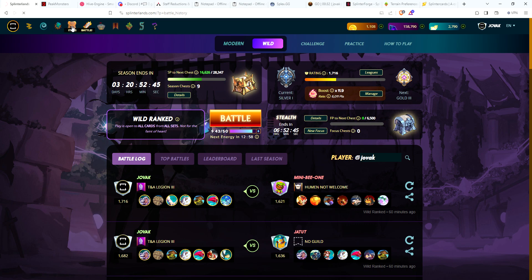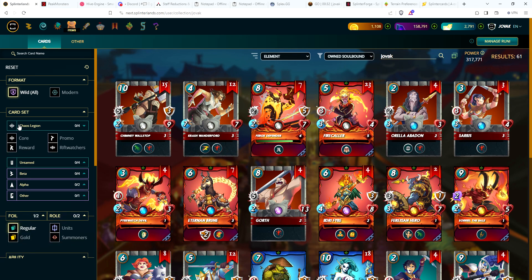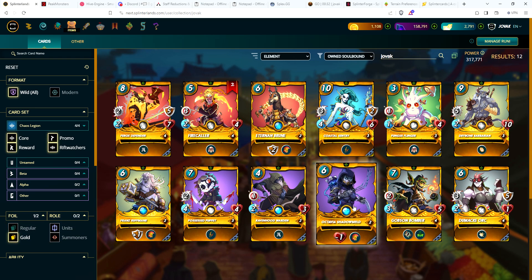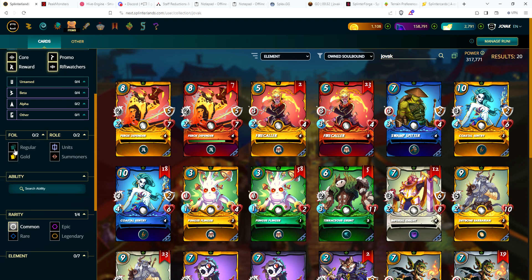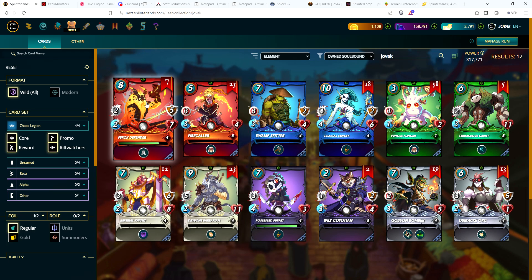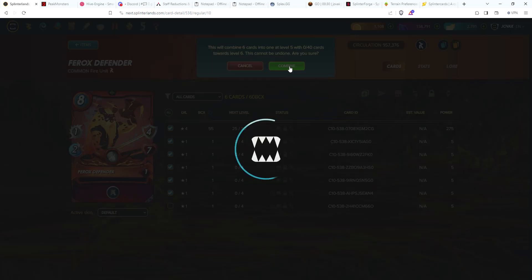Always glad to get a gold summoner. Let's take a look - that might be the first gold summoner I have on this account. Checking old soulbound, chaos legion, gold foil... Yep, that's my first Octavia Shadow Meld in gold, and I also have one for the fire summoner. Now let's look at commons in regular foil. Looks like I might be able to combine the Defender to level five - yes, he's level five, so he's now max for silver. Don't need any more copies of this card.